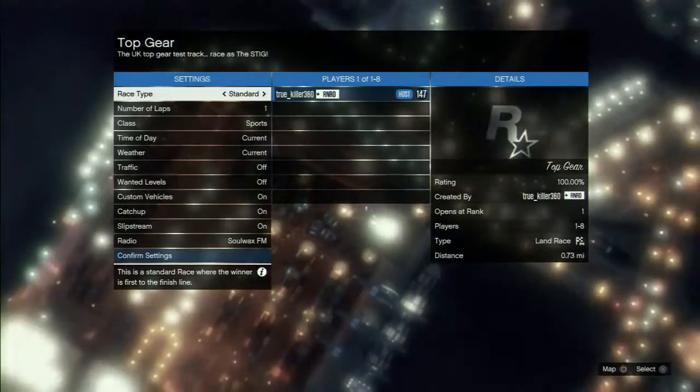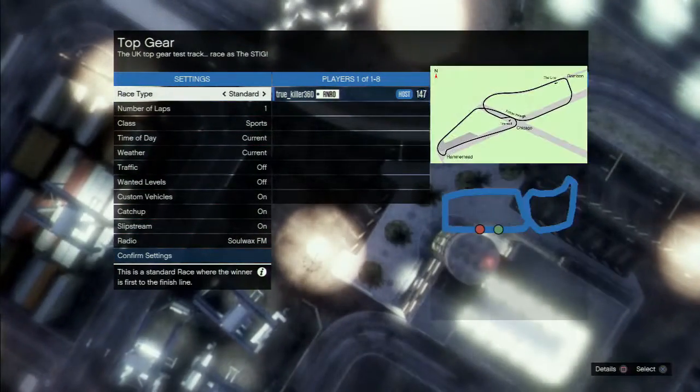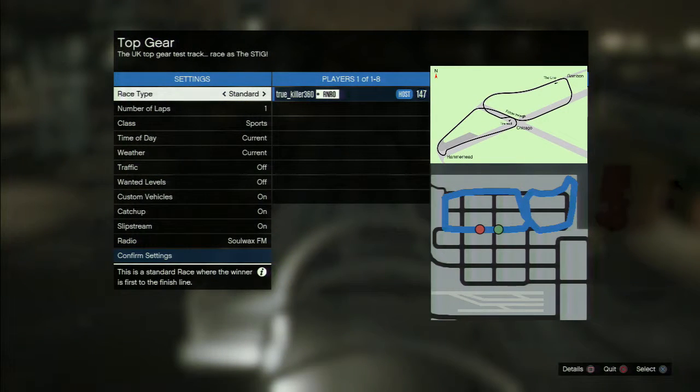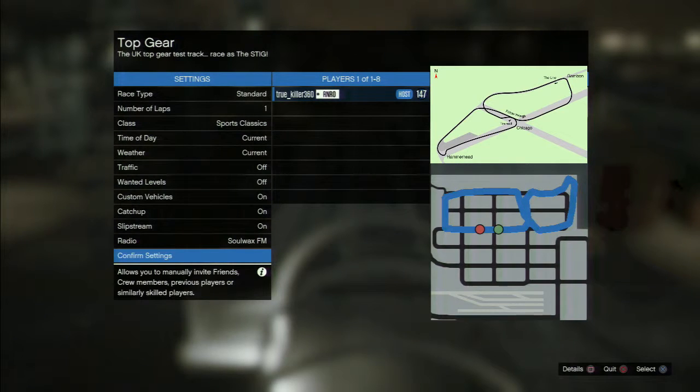Now, I've been looking long and hard to try to even find a Top Gear track on Grand Theft Auto, and I could not find one to save my life, but I finally found one and I've created it. As you see by the pictures here, the bottom one is the one I created, the top one is the real test track, so if you just flip the top one upside down and twist it, it pretty much shows the same thing.